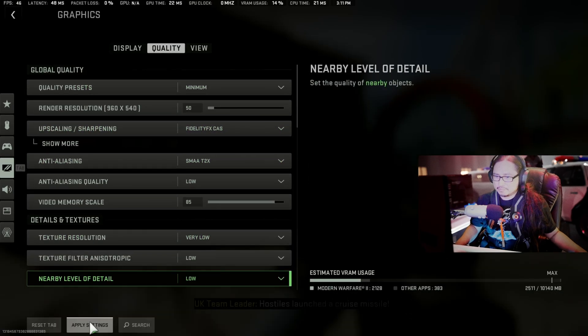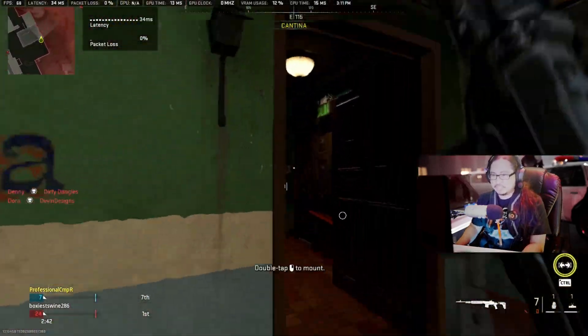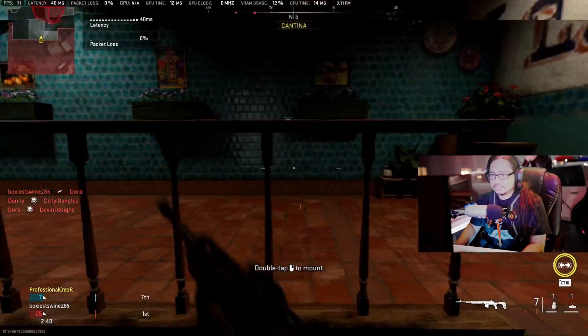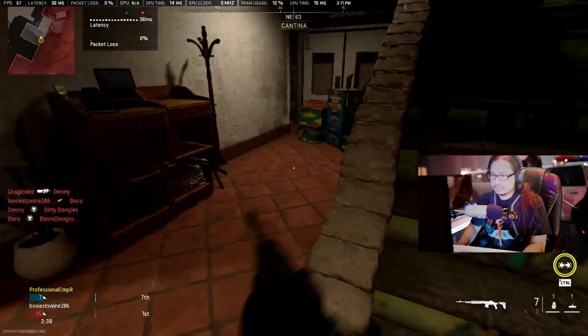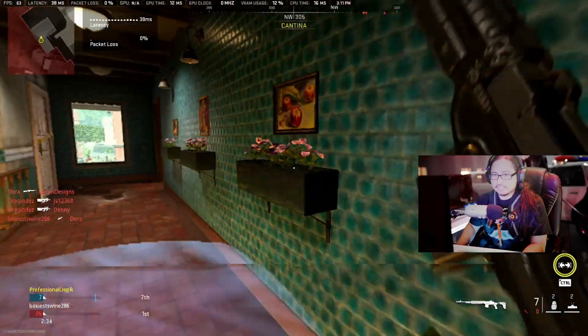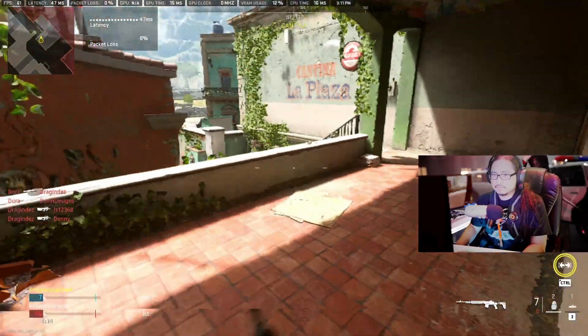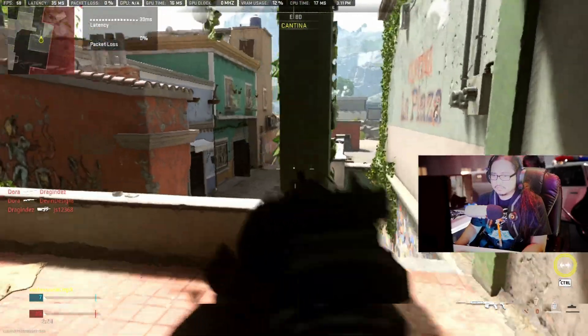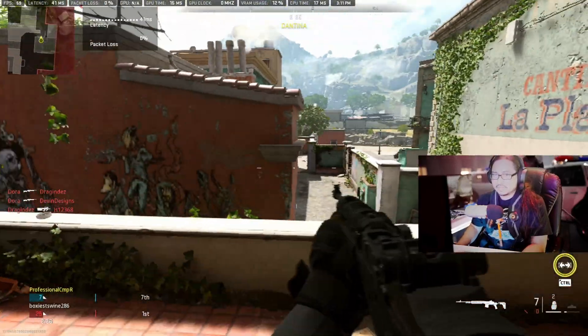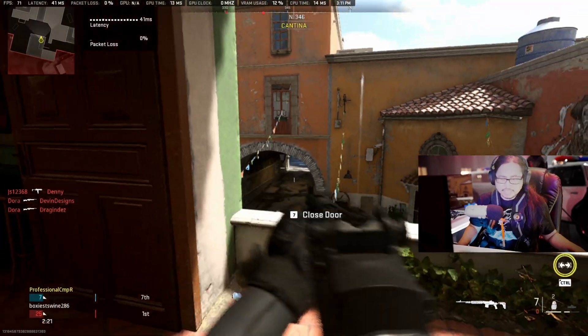Let's go minimum. Getting 64, 62 — what is that — 70, 71, 69! Not bad, look at that frame rate! Minimum is not bad at all — 63, 60, 70, 70. We're finally hitting that 60 frames a second consistently.